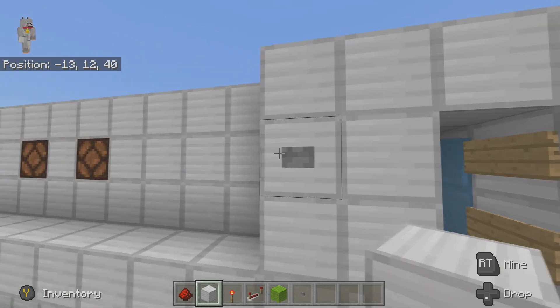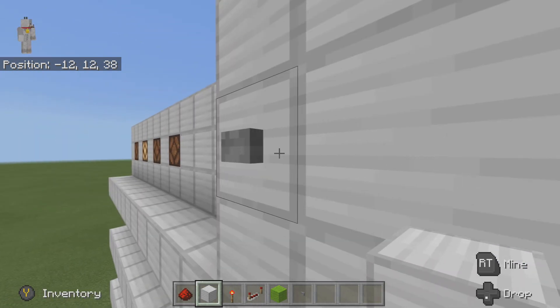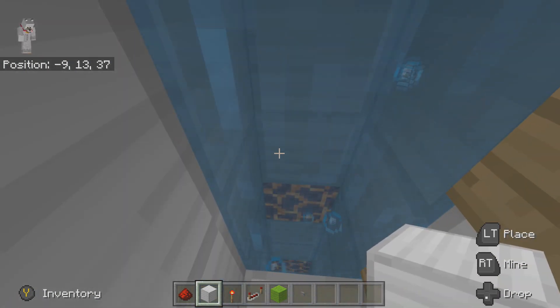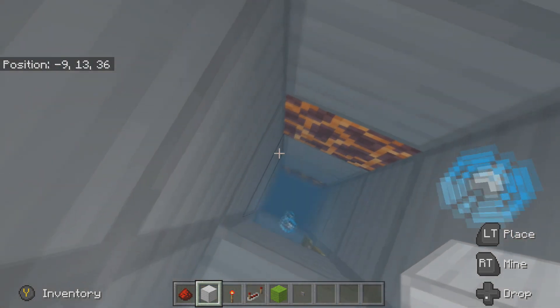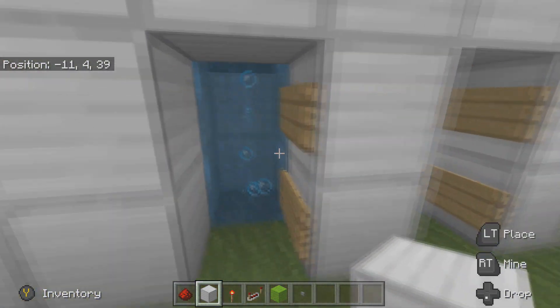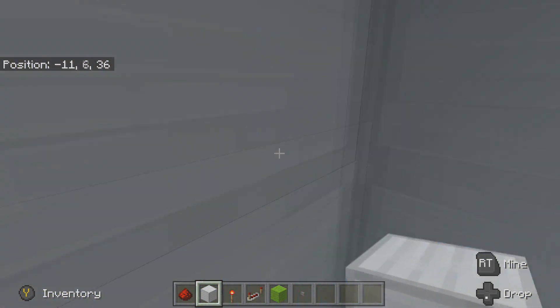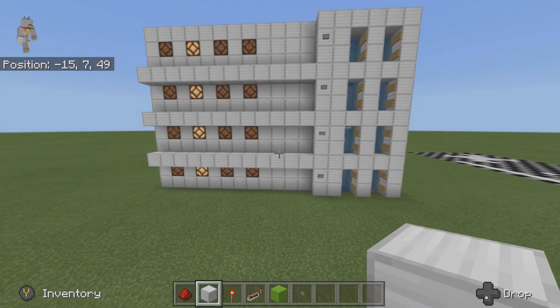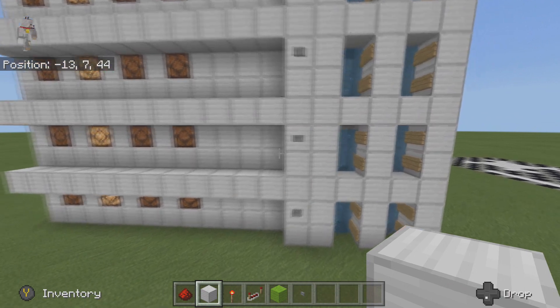Now if we want to go to floor two from the top, we can go into the down elevator side of it, drop down, and it'll drop us into floor two. The same way for going to the bottom — we can go up to floor two.